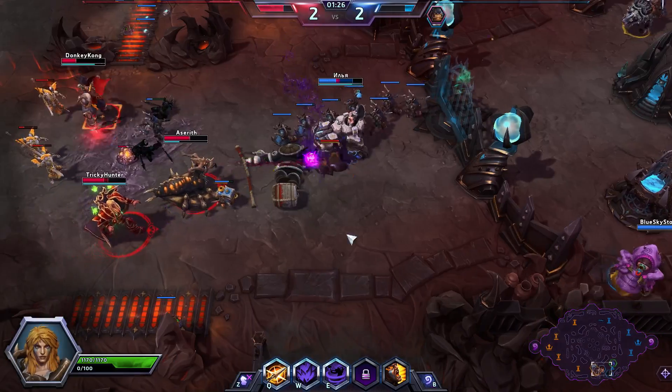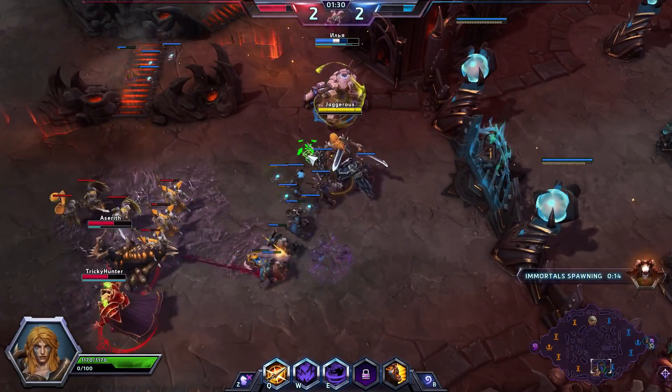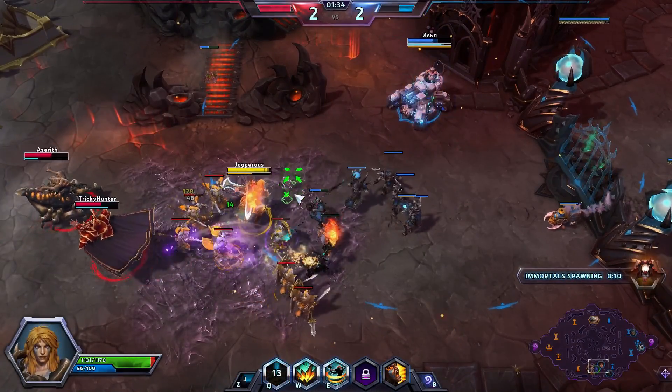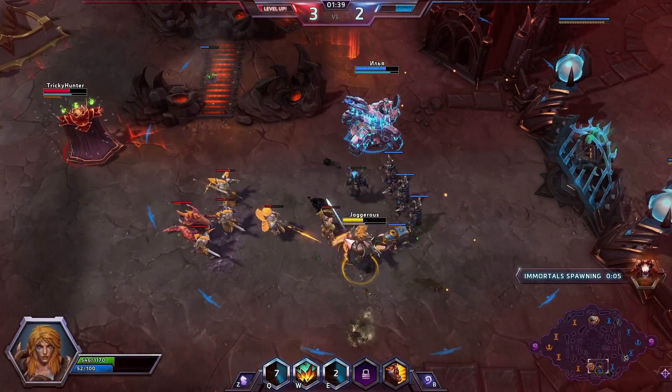Unfortunately Rexxar died up top and Chen died down. We need to be a little careful. I can Q here to generate fury and then spin. As long as your Q hits something — that's really what's important. You need to make sure you're hitting things with your Q.